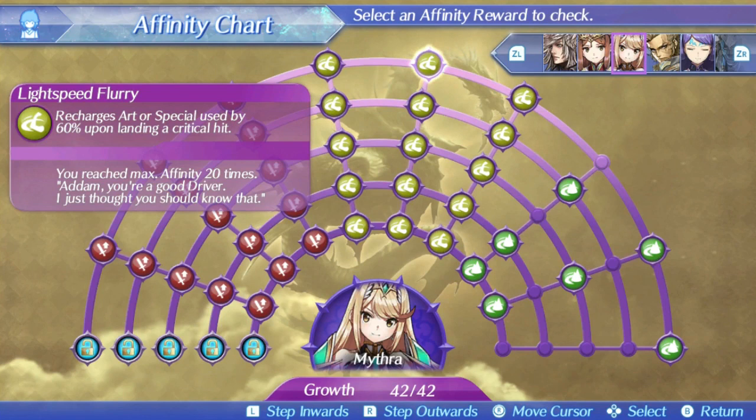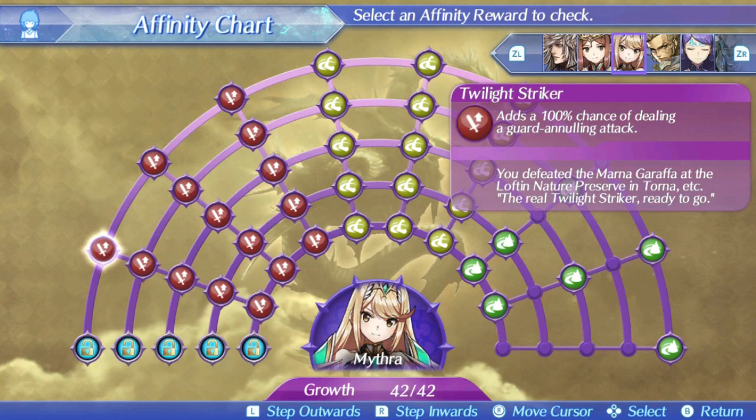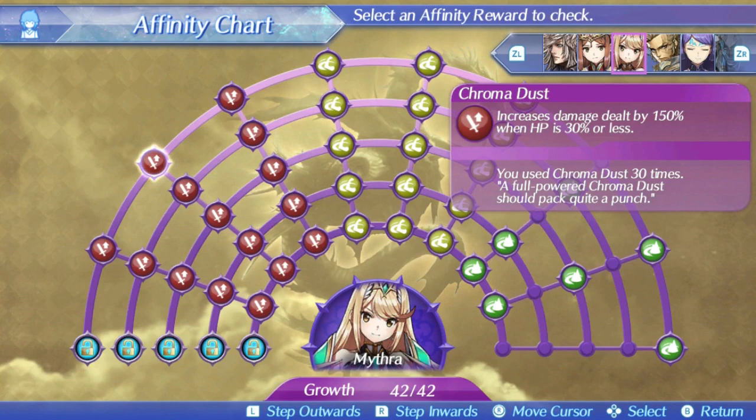Glint gives her and Adam a flat 15% critical rate, which is nice to always give her a respectable crit no matter what setup she is using. Her specials are actually pretty decent too. Twilight Striker hits a lot and is very spammable with Lightspeed Flurry at level 4, since it's always going to recharge back to level 1. Chromodust is kind of weak though — it only hits once and is only really good if you're under 30% HP. But Terminal Flash is very good; it increases critical damage, which is very valuable as an independent multiplier, and Mithra has a lot of critical hit rate.